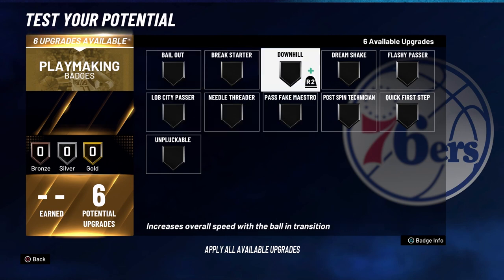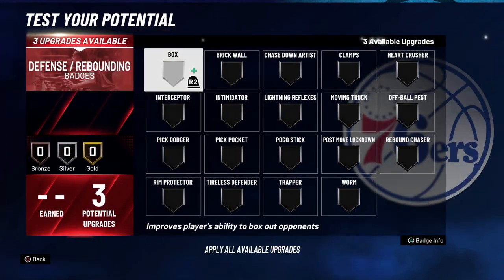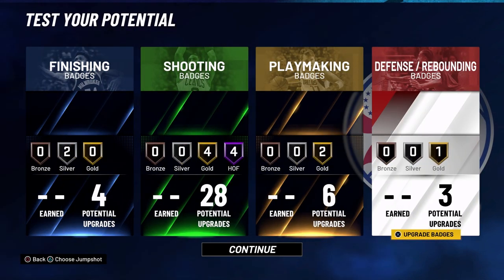For playmaking badges, put Post Spin Technician on Gold and Unpluckable on Gold. For your three defense and rebounding badges, put them all on Pick Dodger.